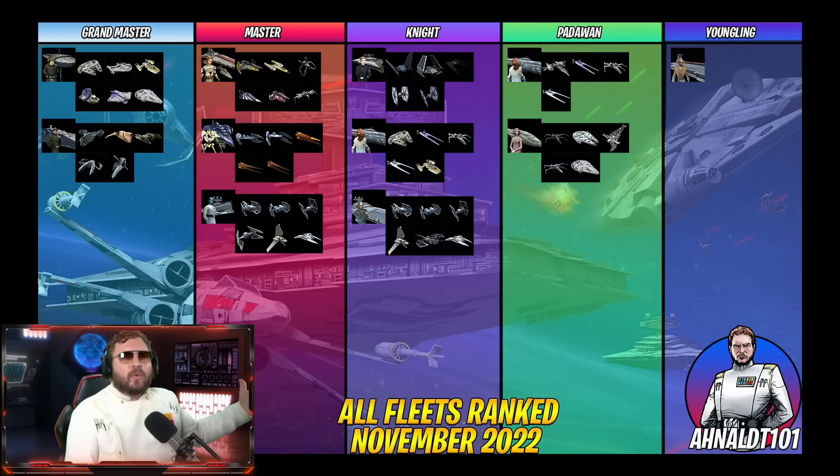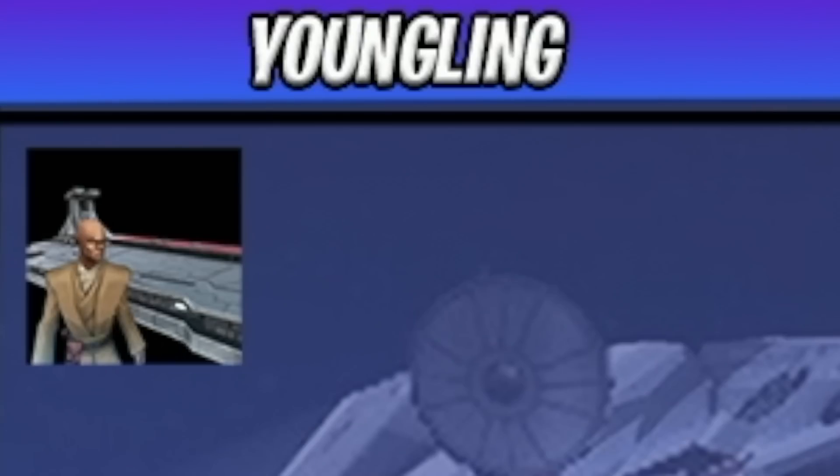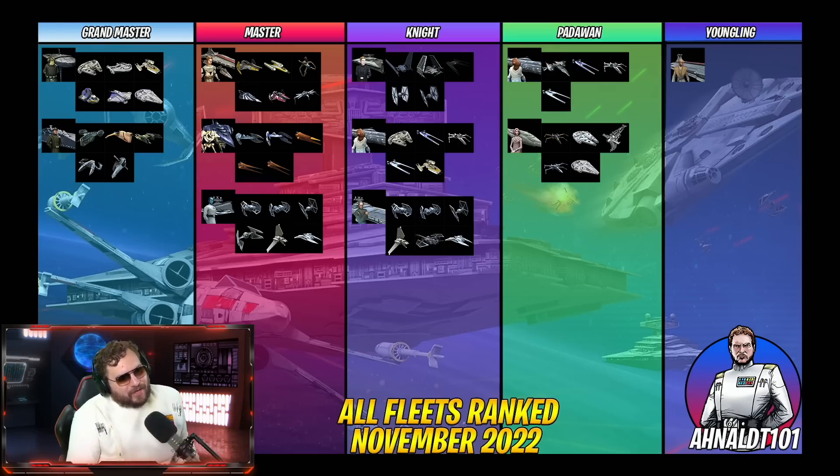The Padawan category doesn't have much to brag about. Ackbar's fleet isn't the same without the Millennium Falcon, which gets stolen away by Profanity. Holdo is one of the newer fleets that's a bit lackluster — not amazing on offense or defense; it's kind of a last-resort trash fleet on defense or an emergency cleanup fleet. Mace Windu is in the Youngling category with no ships — they don't really have a fleet.